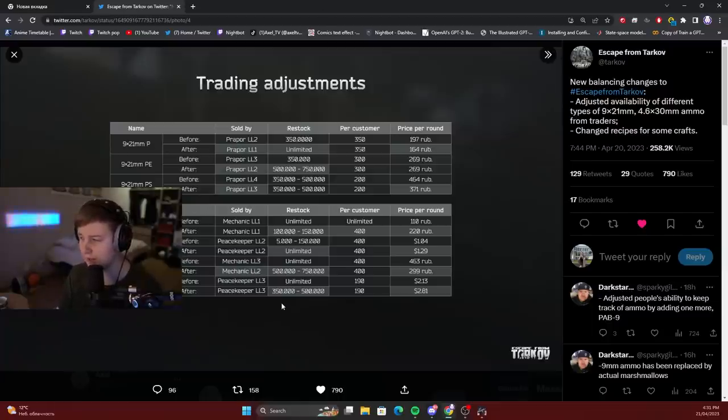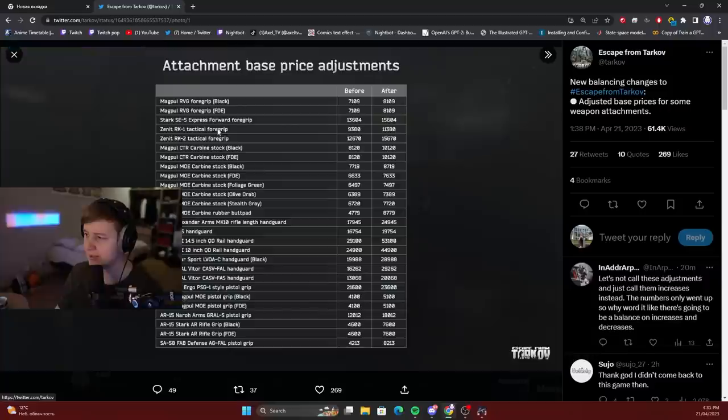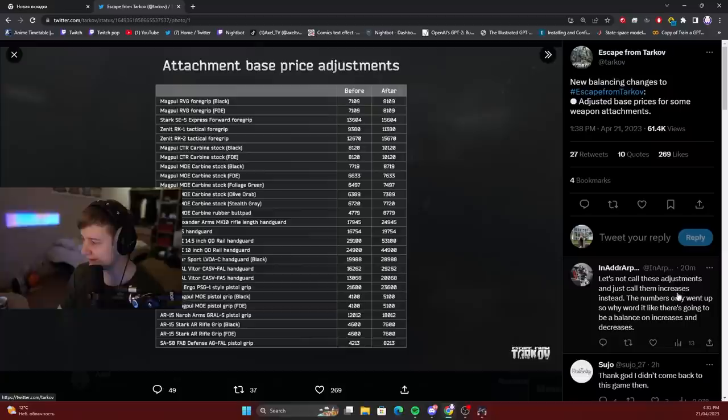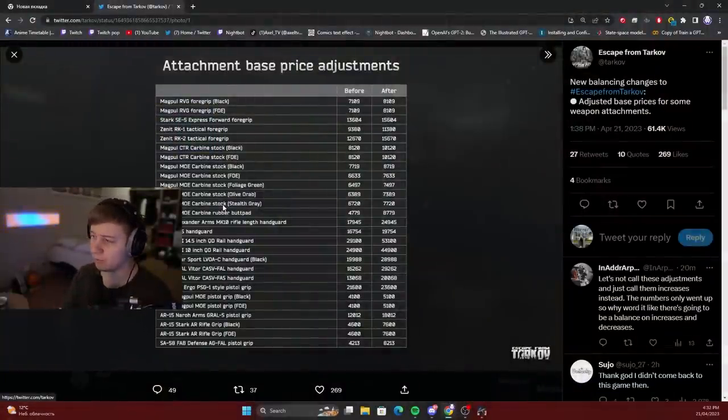I will link this post so you can see all the updates if you want. Today's update, which came out about an hour ago, BSG said that they adjusted base prices for some of the attachments — but as someone in the comments said, let's not call these adjustments, let's just call them increases instead. There is a huge increase in price for the Psy mod 14.5 inch QD rail handguard for the M4: it used to be 30k, now it's 53k. And if you assemble guns now, it becomes more expensive if you run meta only.